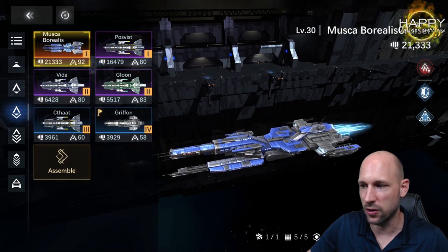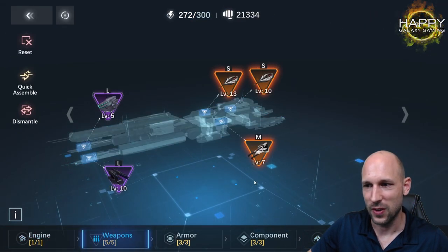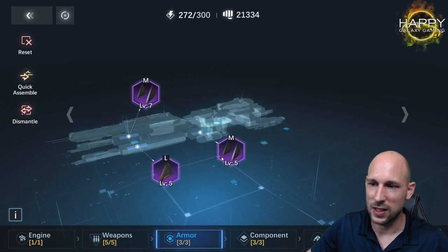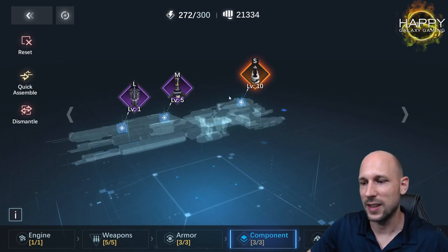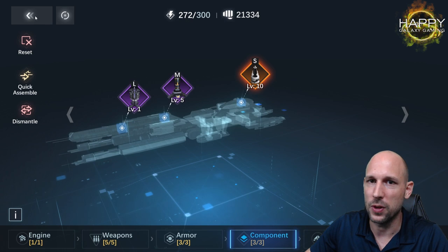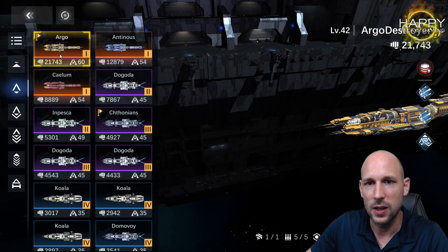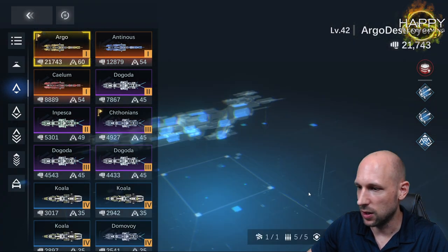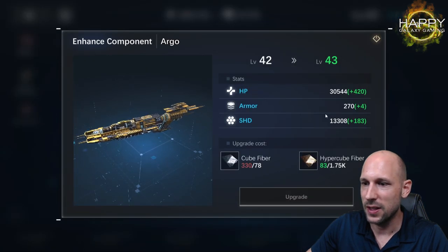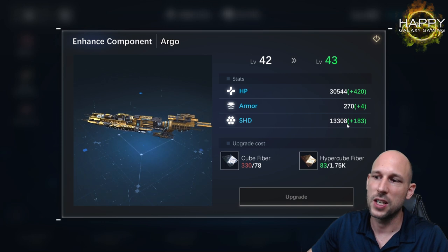For my cruiser I have a level 13 engine, three legendary weapons nicely leveled up, and the same problem with armor and components — it's getting difficult to really level these up. The biggest difference and the reason they are close in power is the ship level itself.